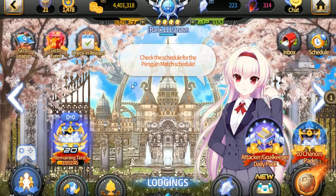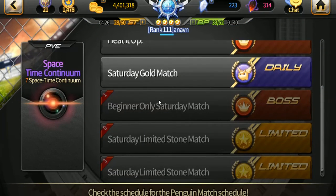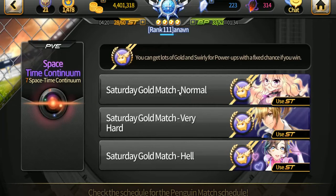Now for gold, look at the matches. Two things are important. On the weekend we have what we call the gold match — it's extremely good to spend some strength on. The level of the match is not critical, but you want to try the highest one you can because it yields better rewards. Looking at the base cost: 6 strength gets you around 3,000 gold, 8 strength gets 4,000, and 10 strength gets 5,000 — so basically 500 gold per strength. It's a solid deal even if you just do the normal difficulty.